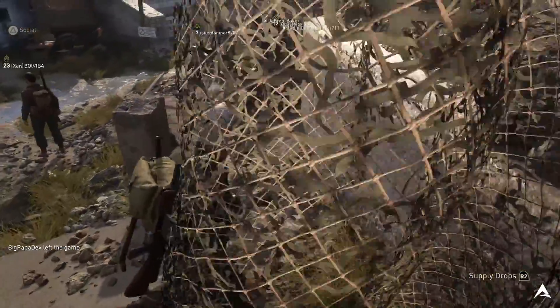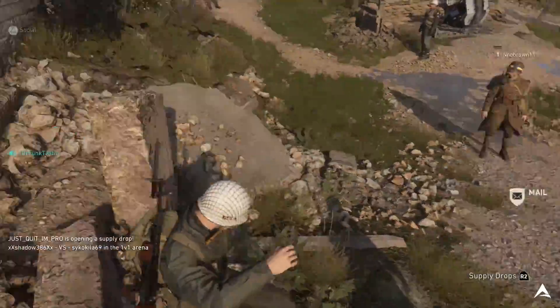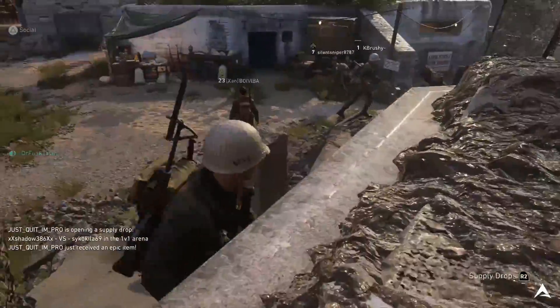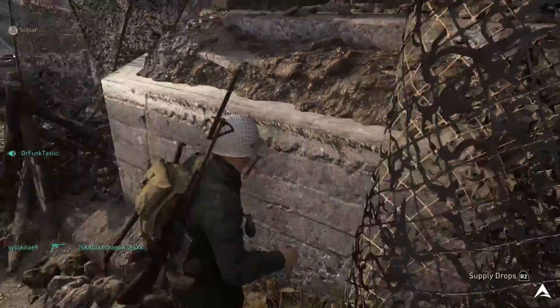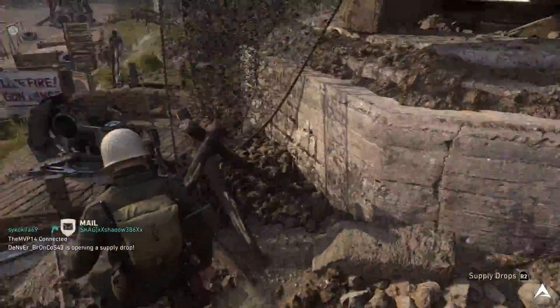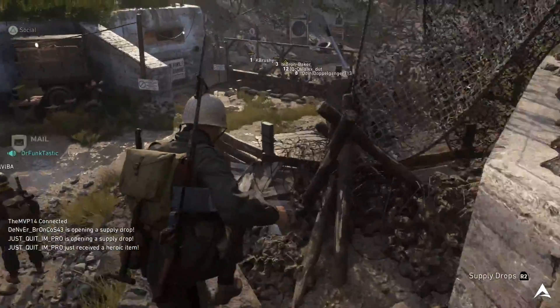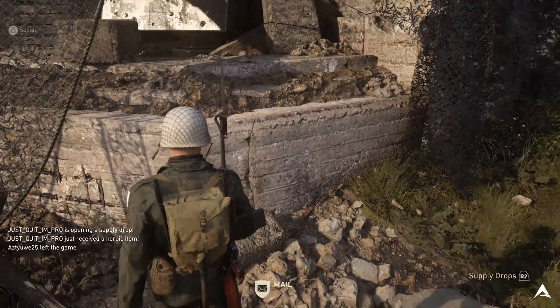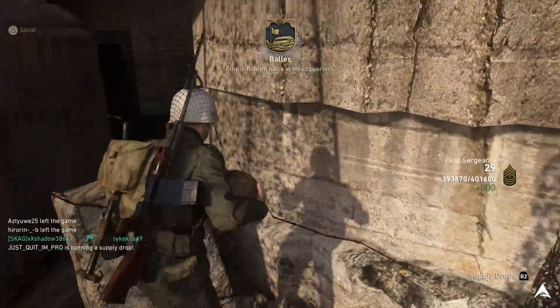There are actually a good number of challenges related to the headquarters that you can complete, but some of them are event-based so you can't complete every headquarters challenge in one day. You've probably seen it in the headquarters where someone is throwing the ball around or holding the ball on their soldier. This ball is from the gridiron game type, which is basically WW2's version of uplink from other Call of Duty games.